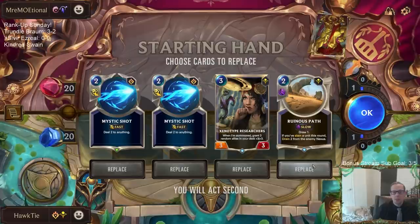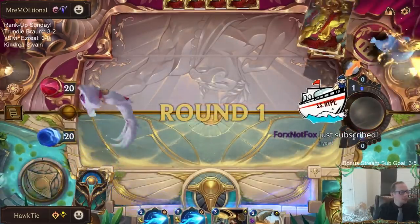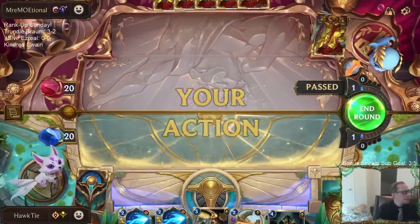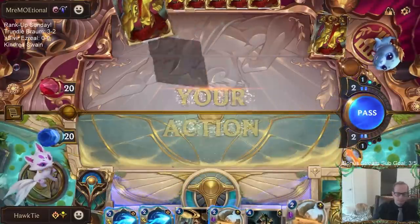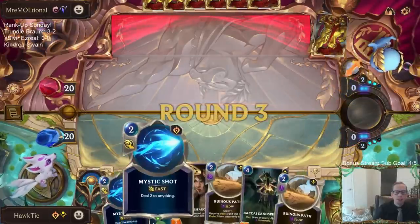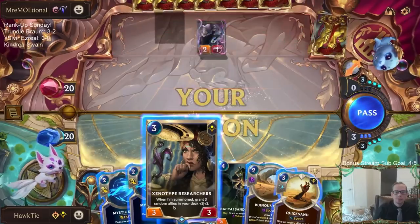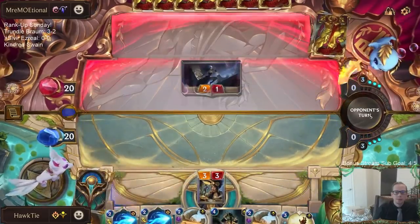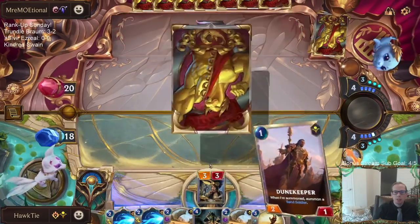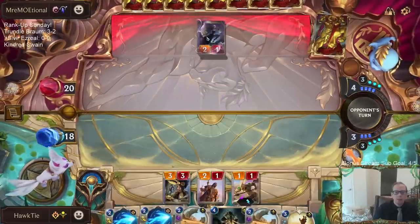This is going to be a difficult matchup. I like Ruinous Path, I'm going to keep it. I want a Mystic Shot, a 3/2, and then Ruinous Path. Quicksand can be good at least. Alright, marking the - getting like three allies in our deck plus 3/3. I don't really want to Sand Spinner this thing - I would like to Sand Spinner Lee Sin.